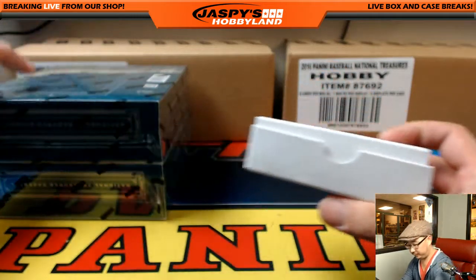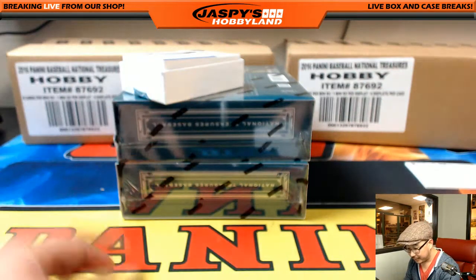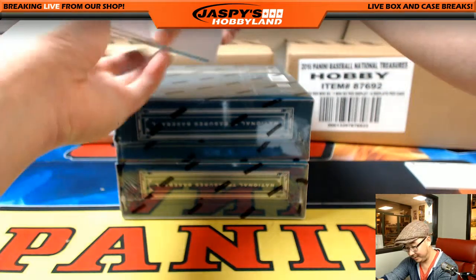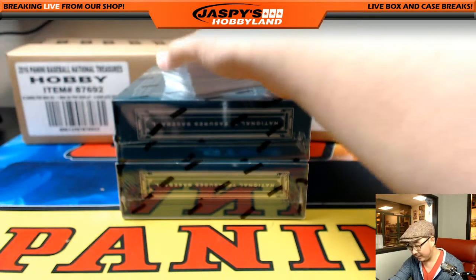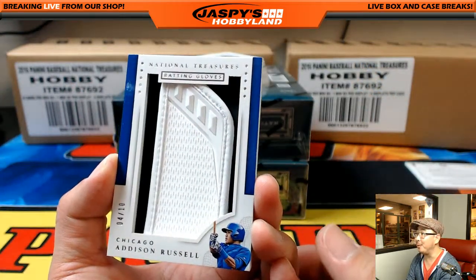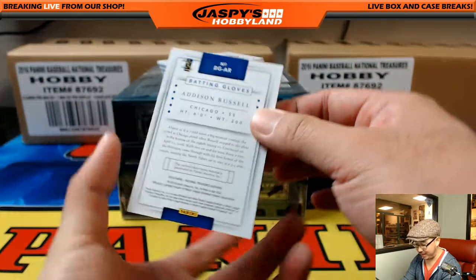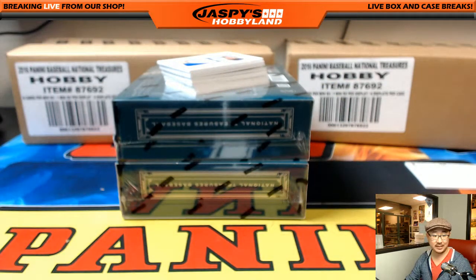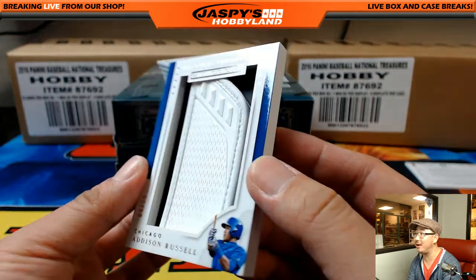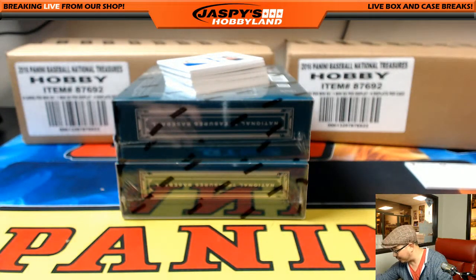This usually means some sort of button... wow, it's a batting glove. 4 out of 10, Addison Russell batting glove. That is amazing — it's a strap right across the batting glove. Who has Addison? Clyde the Glide with the 4 out of 10 Addison Russell batting glove. That is amazing — that's another one for Twitter and Instagram at Jaspi's Hobbyland.